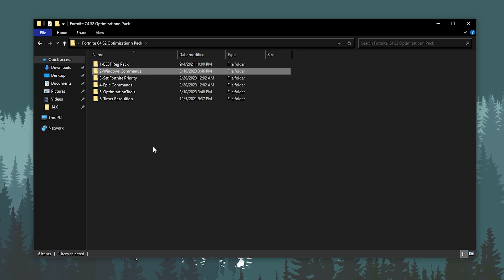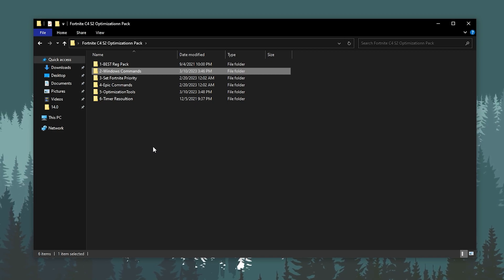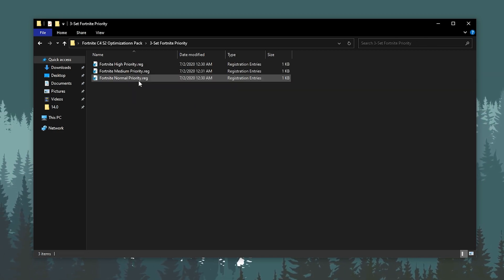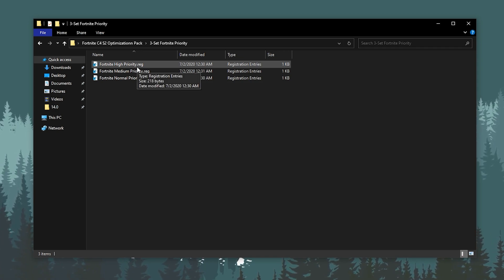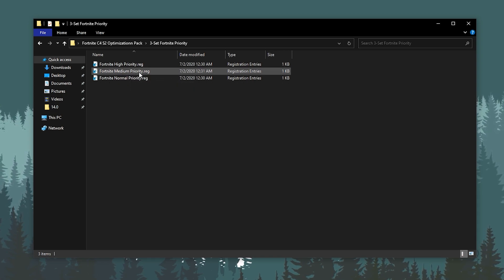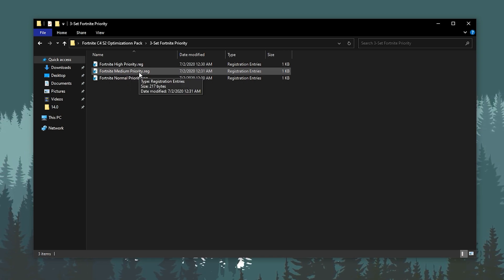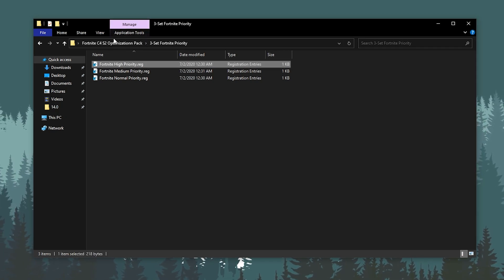Now go back to the main directory and open the third folder, which is Fortnite Purity. This is important for setting the priority of your CPU, GPU, and RAM. Inside you'll find normal purity, medium purity, and high purity. For low-end PCs, go with medium purity; if you have a good or high-end PC, go with high purity. Double-tap, click yes, and go back to the main directory.